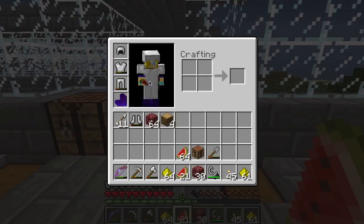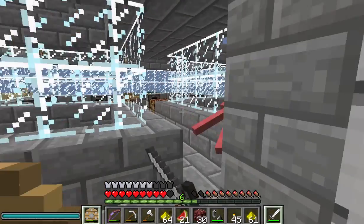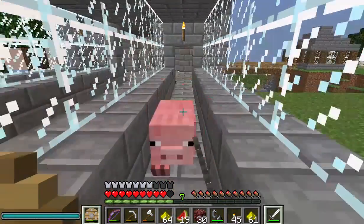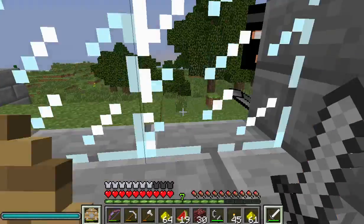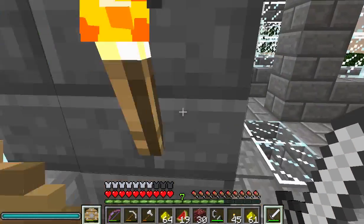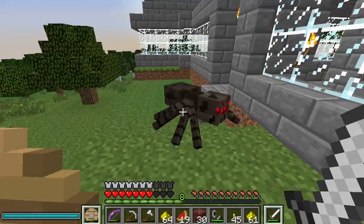Huh, usually it makes you take off your armor - what, how did you possibly get in here? And there's a pig in here, wow. Oh yeah, I had beef back here and there's a creeper just outside my house. Go take him out - and a spider too.